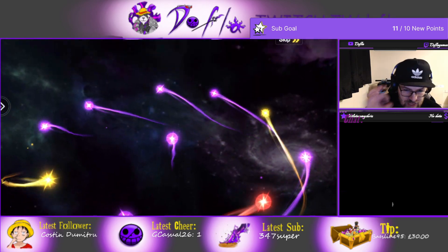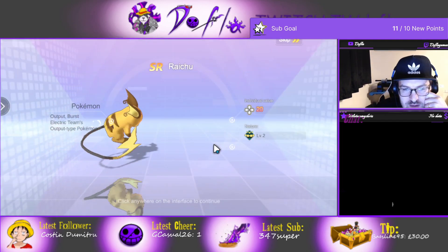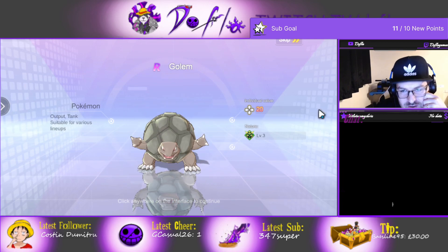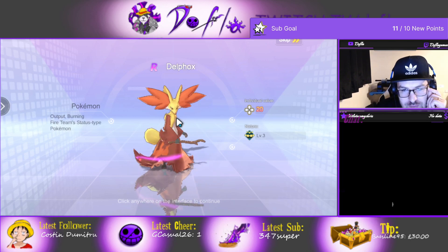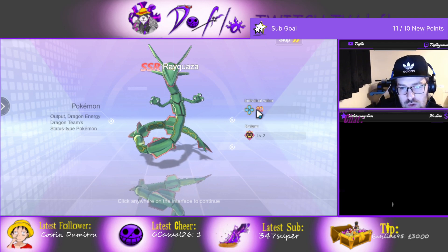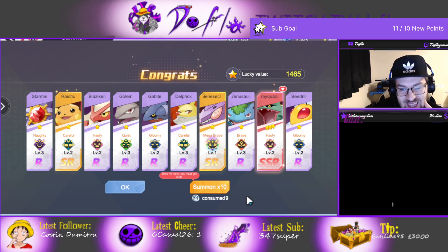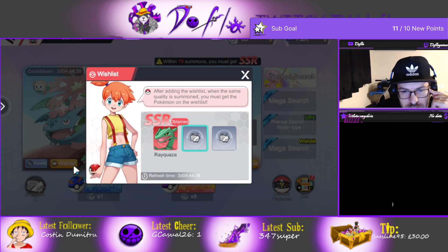Okay so the red ray is the SSR as before. Starmie, Raichu, Blaziken — we're getting 20 individual value, that's not what you want to see. Oh, shiny Genesect! Let's go. Oh we got Rayquaza! Individual value is 60. We got Rayquaza! I want to change the wishlist, although getting another Rayquaza wouldn't be bad.